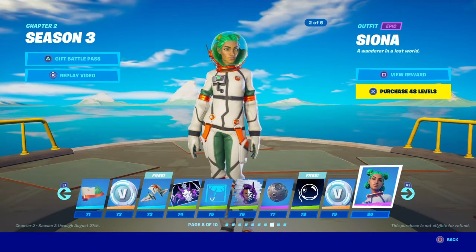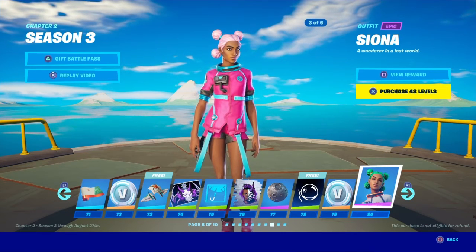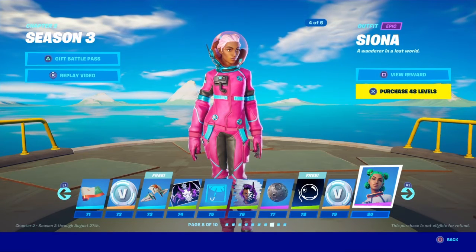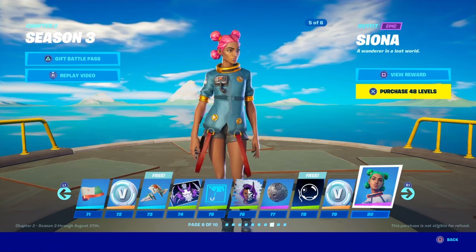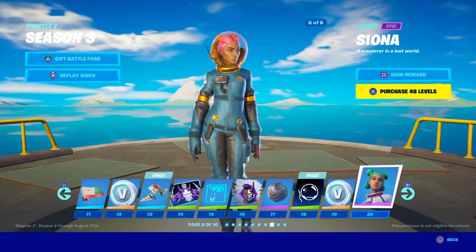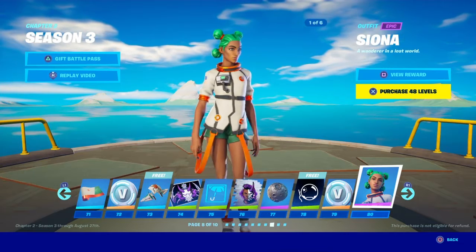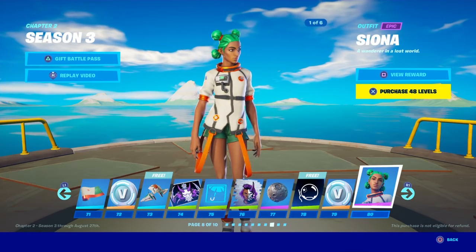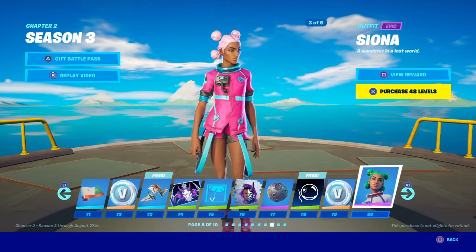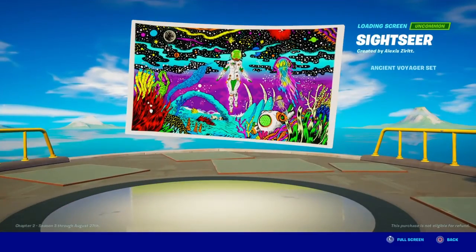Syona — a wanderer in a lost world. I absolutely adore this skin. A lot of people are hating on it, probably because we've had space stuff a thousand times, but I've played since Season 4 and this is my favorite color combo. Whether it's the suspenders or the suit, the whole blue and copper tone is just perfect to me. I really don't have a problem with any of the skins this season.